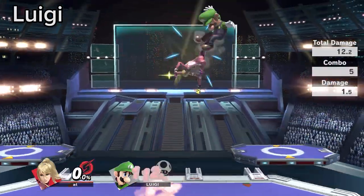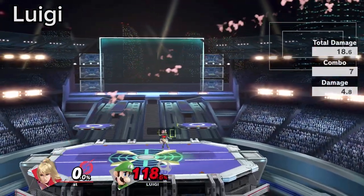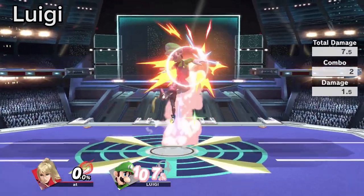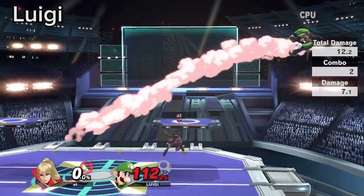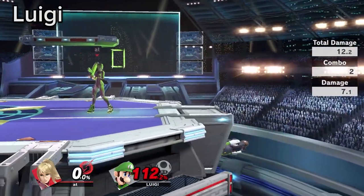Luigi players often do short hop fair into falling Nair to cover space in neutral and potentially convert into combos. If you parry the Nair, you can boost kick, and if you react fast enough, you can forward air before the Nair comes out.